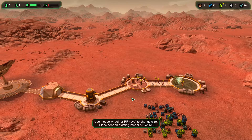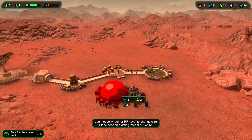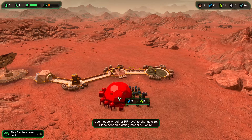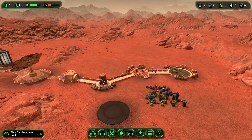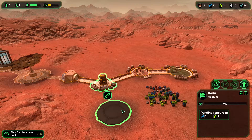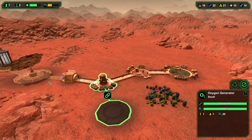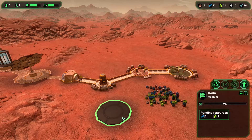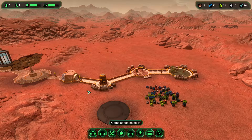The trick is very simple: you put a dorm next to your external storage, like here, but you don't link the dorm to your base, because that would be a waste of bioplastic and metal. So you just put the dorm here and wait — let's speed up the game.